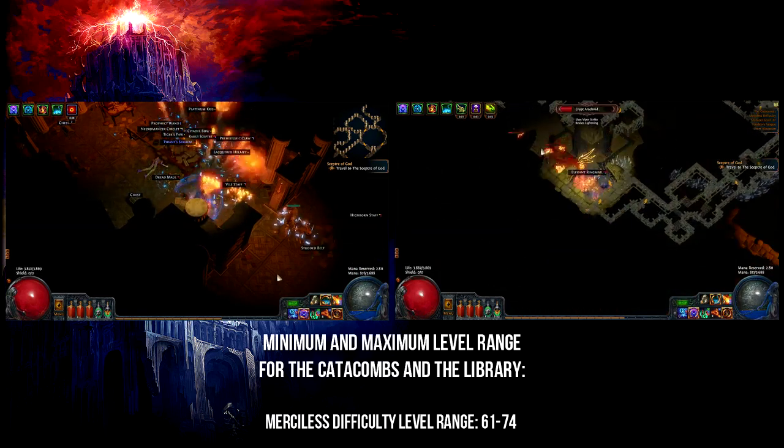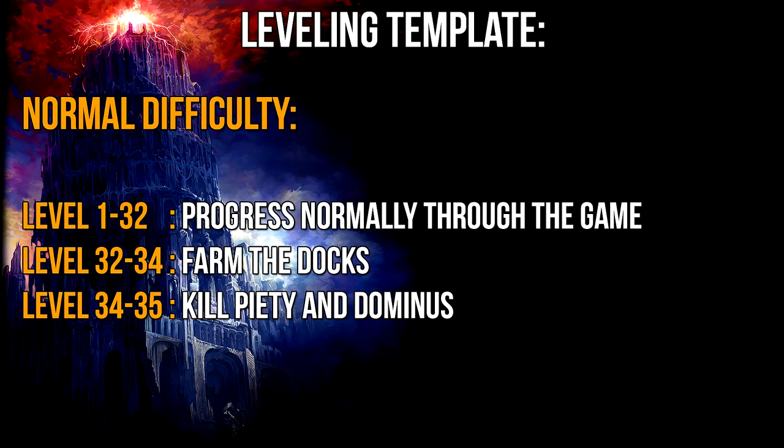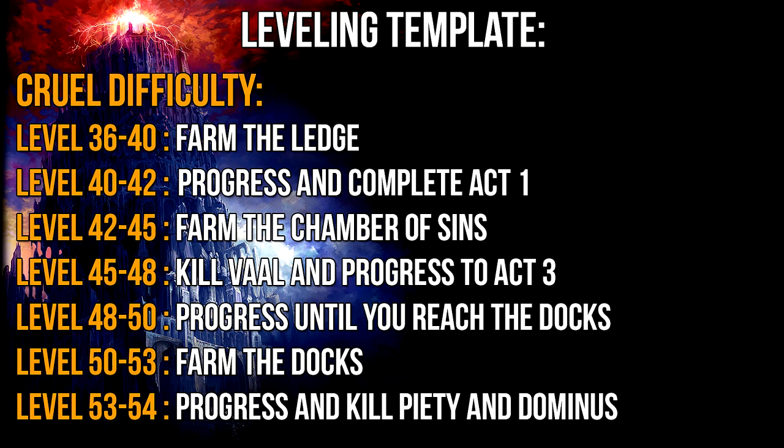Alright so those are the zones I recommend you level in before you start on maps. I'm now going to present to you a leveling template that I feel is both very safe and efficient. On normal difficulty you should simply progress throughout the game until you reach the docks. At this time you should be about level 30 or 32. From that point on I recommend farming the docks until you are about level 34 or 35. When you have reached level 34 or 35 you should go kill Piety and Dominus and enter Cruel difficulty.